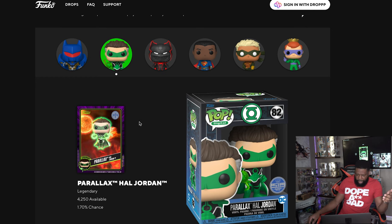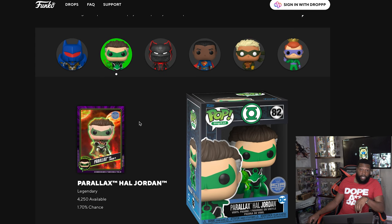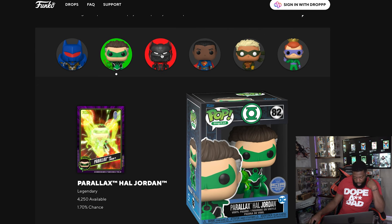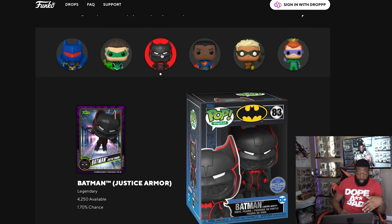Next legendary is Hal Jordan. He seems kind of like the DC version of Doctor Strange. I don't know who this version of Hal Jordan is; I know he's still a Green Lantern. It's a 1.70 chance of getting him, with 4,250 available. Typically legendaries are around 2,100-2,500, but they doubled the amount this time because of so many packs. Next is Batman Justice Armor - I don't know much about this, he kind of looks like Batman Beyond to me.